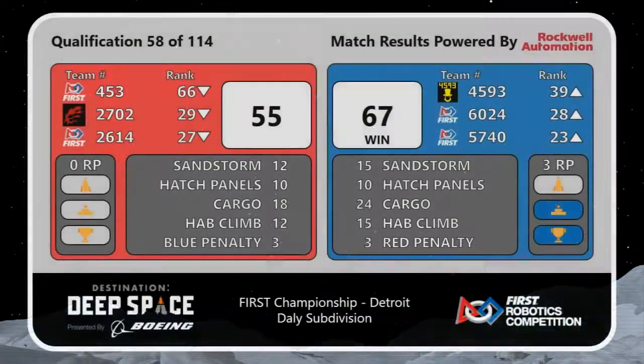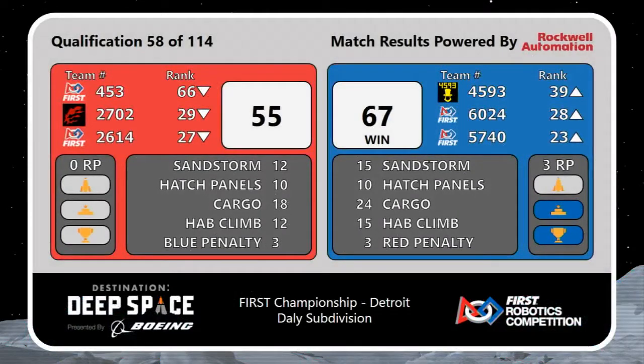Blue Alliance with the win. Blue Alliance will get 67 points and the win — they'll get three rank points, and that's going to move all three teams up in the ranks. Over on the Red Alliance side, no rank points; unable to finish off that half climb. That will mean downward motion for all the teams.